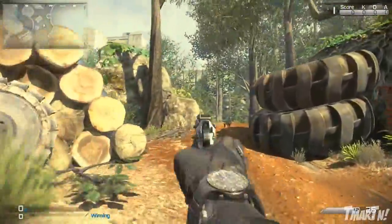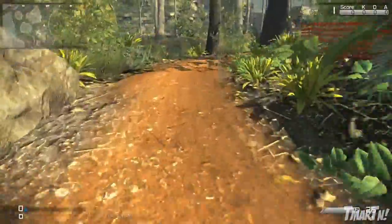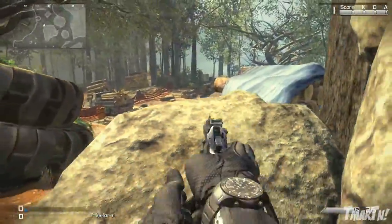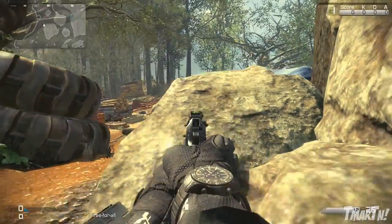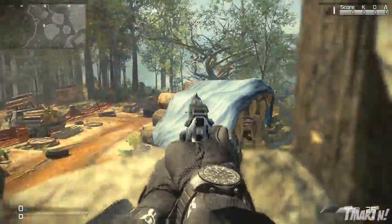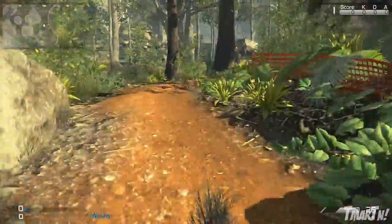Moving on over here — if you are advancing onto this logging part of the map from this direction, what you want to do is rather than coming around the rock like this, you want to go like this. This gives you some good cover; people aren't going to be able to shoot around or through this rock. It's really good if you're trying to advance into this area of the map.